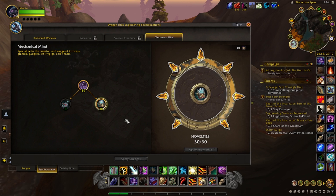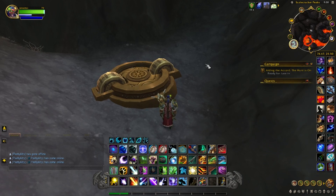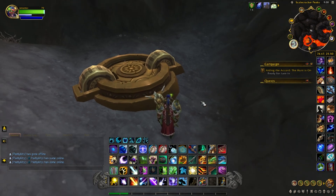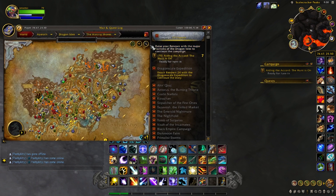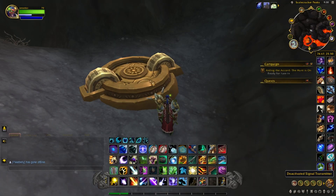The first signal transmitters we're going to focus on are in the Waking Shores, then Ohn'aran Plains, Azure Span, and Thaldrasus. There are three in each zone, and I'll put everything in the description below. The first one, and this is the most efficient route I found, is located right here in between Scalecracker Keep and Wingrest Embassy. These transmitters look like this — they're deactivated — and all you have to do is click them and it's good to go.